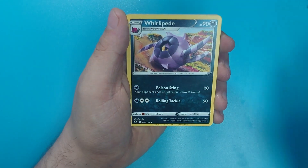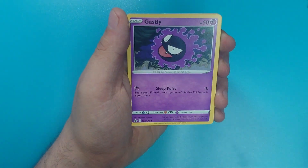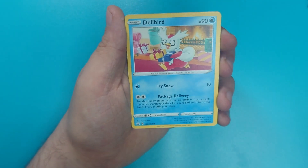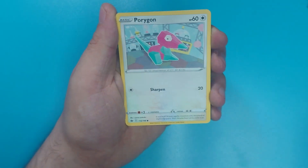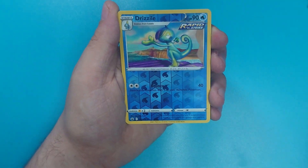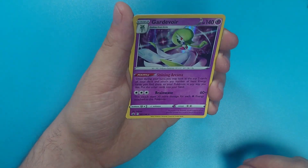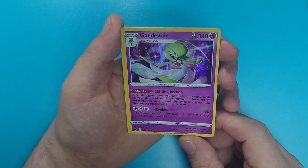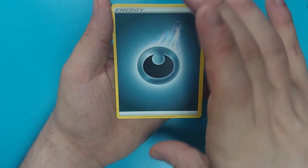Hatterene. Whirlipede. Thwackey. Gastly. Cofagrigus. Delibird. Galarian Farfetch'd. Porygon. A Drizzile. And a Galar War. Not incredibly rare, but still — it's a nice card. I'm not disappointed with that one. And a Dark Energy.